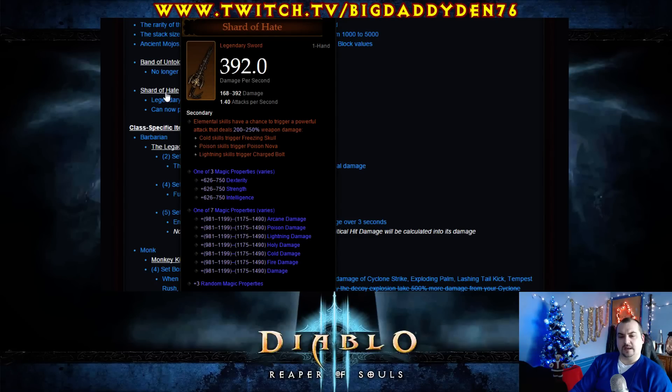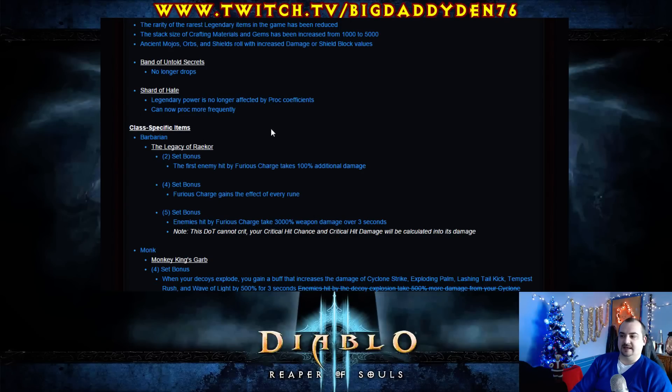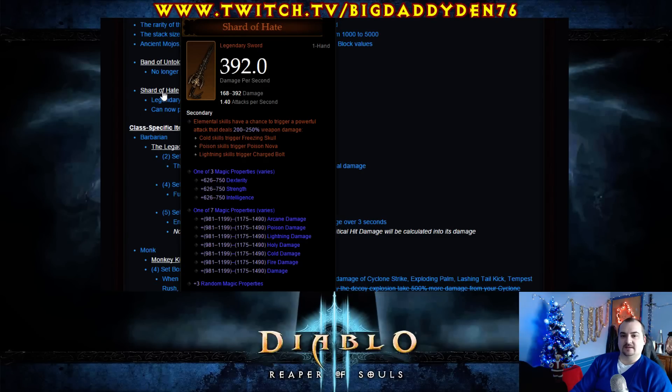But the main problem with this weapon is there are so many other weapons out there that are way better — Furnace, Star Metal Kukri, all that sort of stuff. As a Witch Doctor player, this weapon is complete garbage. The Poison Nova is melee range, and as a Witch Doctor you don't want to be in melee range. And there's no viable cold build in the game. So Shard of Hate will still be put on the shelf for me personally, but at least they're trying to make it a little bit better. It's a shame because it looks amazing.